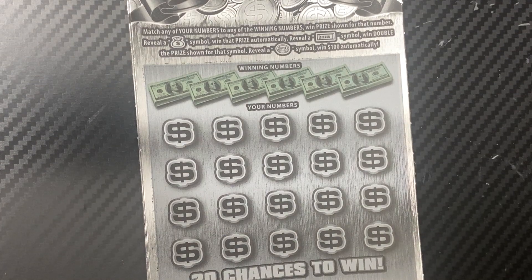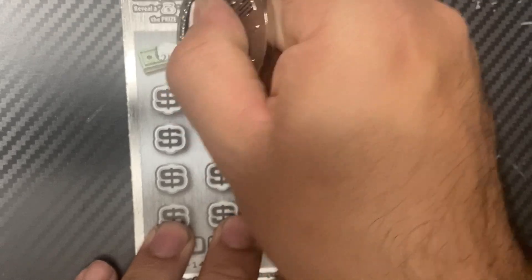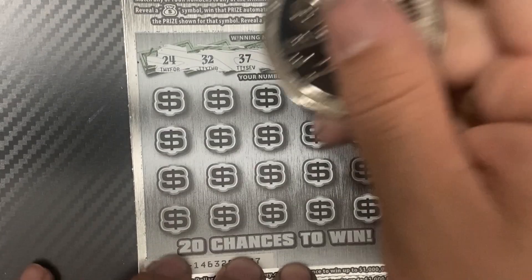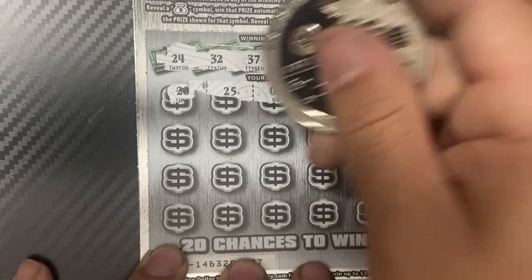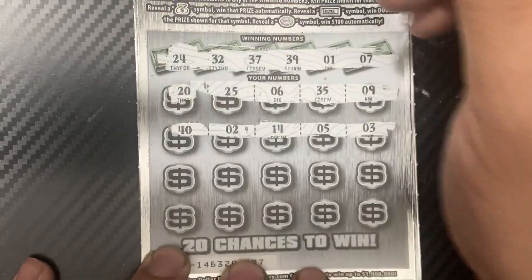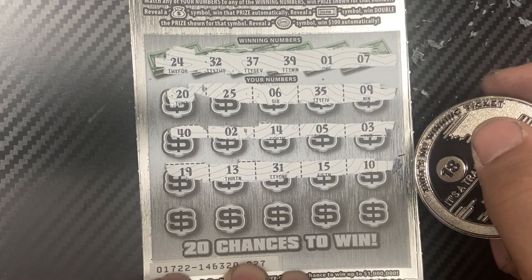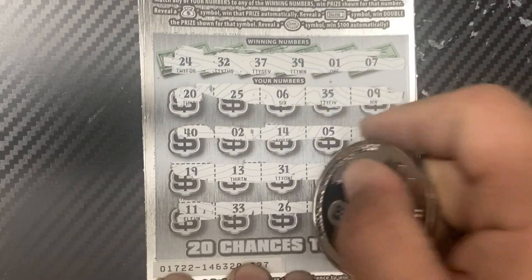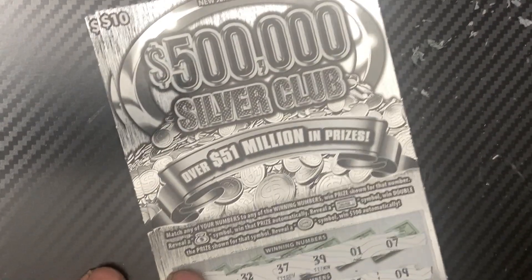Next ticket 27 — using Jedi coin, the trap coin. Can we add to our total? We have 24, 32, 37, 39, 1, and 7. Then 20, 25, 6, 35, 9. Then 40, 2, 14, 5, and 3 — nope. Then 19, 13, 31, 15, and 10 — nope. Last row: 11, 33, 26, 16, and 23 — nothing. Two more to go.